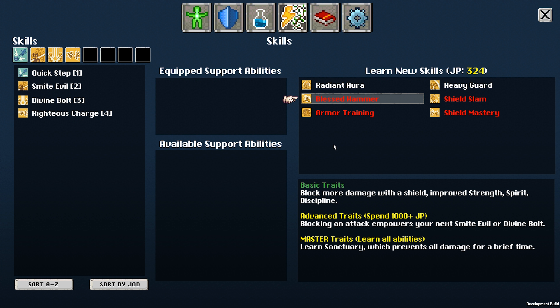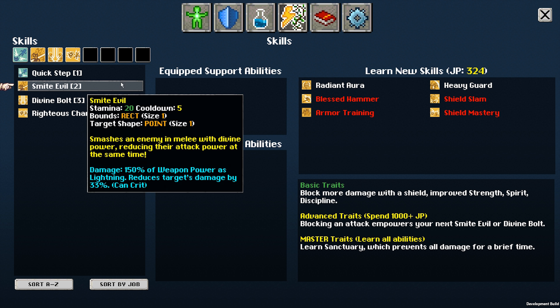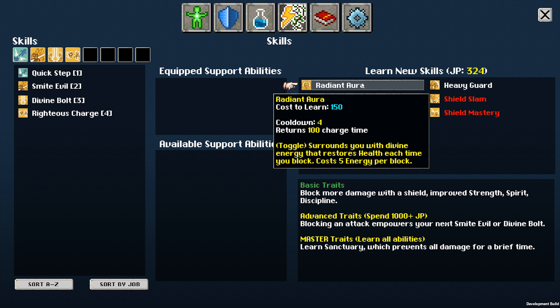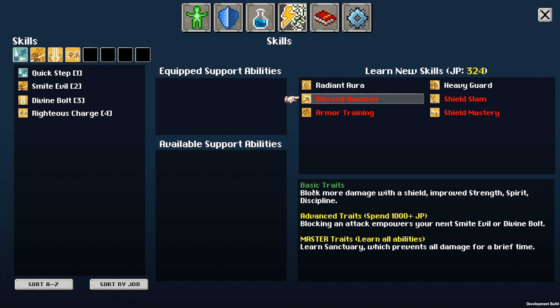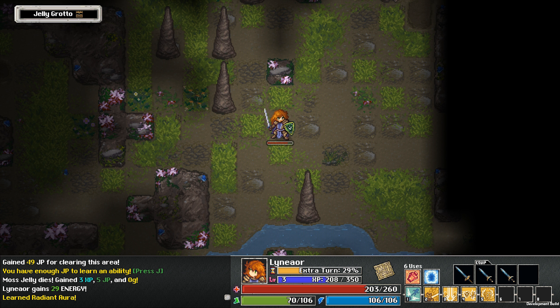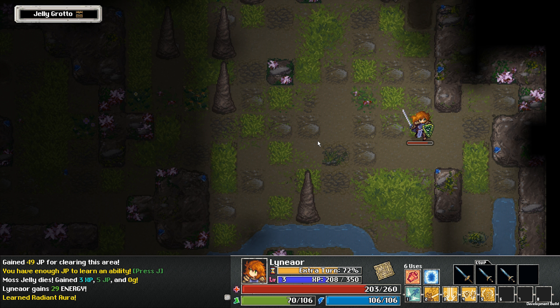Let me show you this system. You earn JP from kills and those are your points. I have basic traits: block more damage with a shield, improved strength, spirit, discipline. Advanced traits require spending 1000 or more JP. For example, blocking your attack empowers your next might, evil, or divine ball. There's also Doklu, which surrounds you with divine energy that restores health each time you block. Sounds interesting — when I go into combat I will use that.